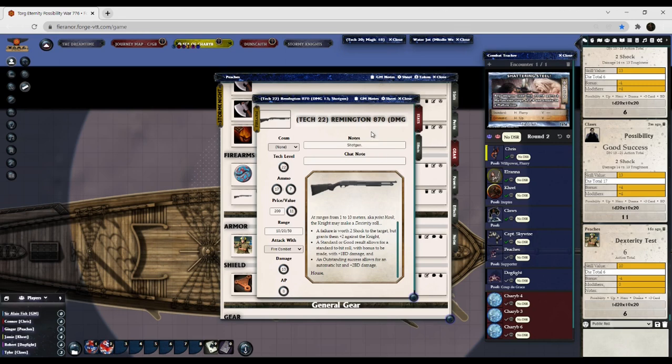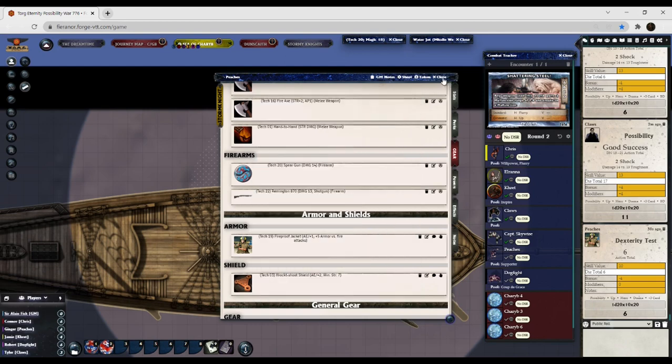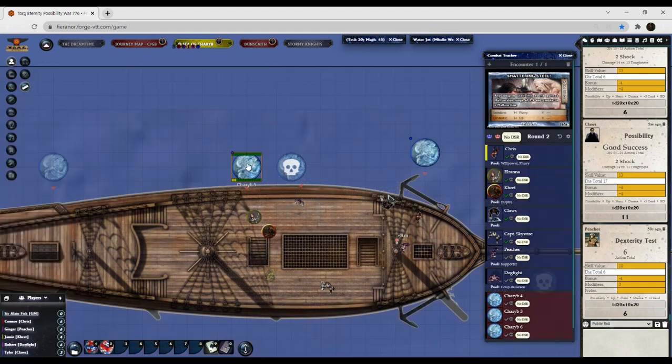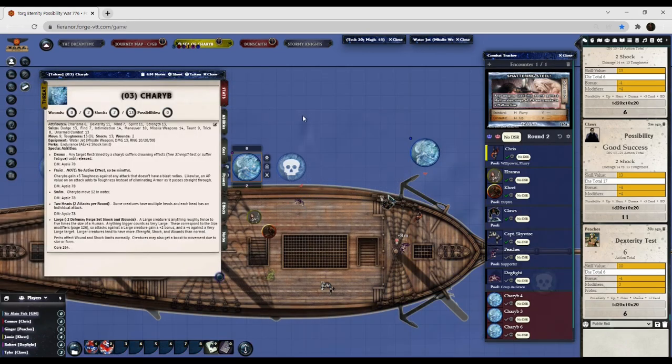A failure is worth two shock to the target but grants them a plus two to hit you on their turn. So the target takes two shock. That was just the dex check to see if you were in the blue — you got a failure. That means you fired and were able to get two shock on it by being at point blank range automatically.